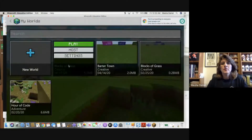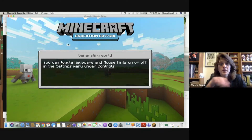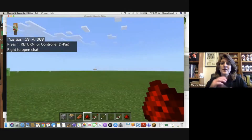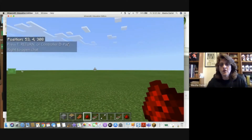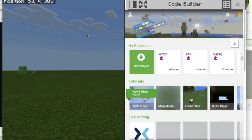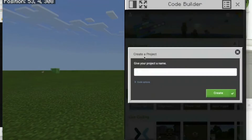We're going to go to my block of grass world that I've used so many times. We have a nice green patch before us. The first thing we're going to do is push the C button and get into our coding agent. I'm going to create a new project and we're going to call this one 'pyramid'.